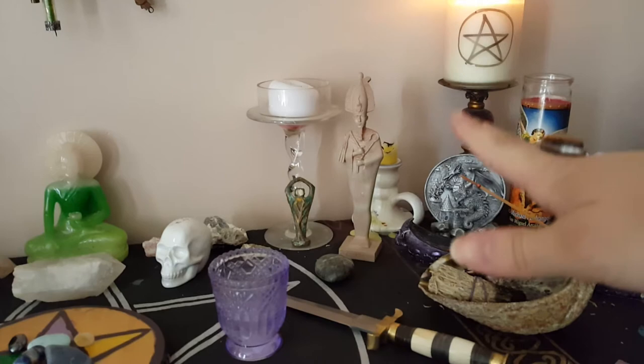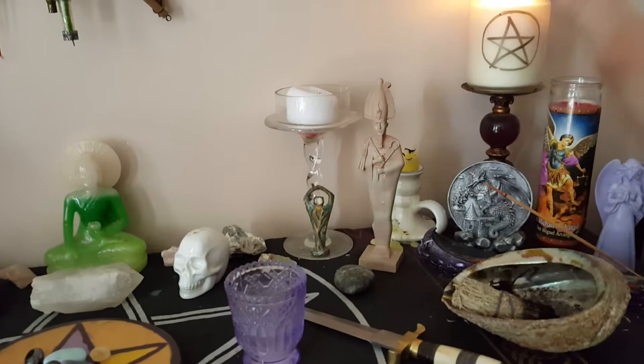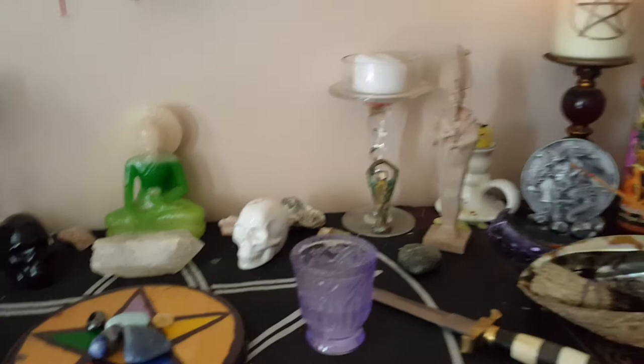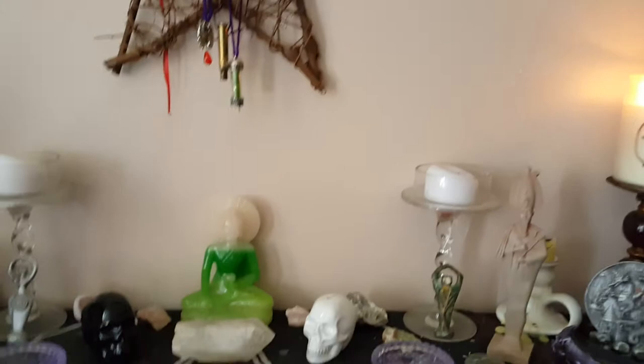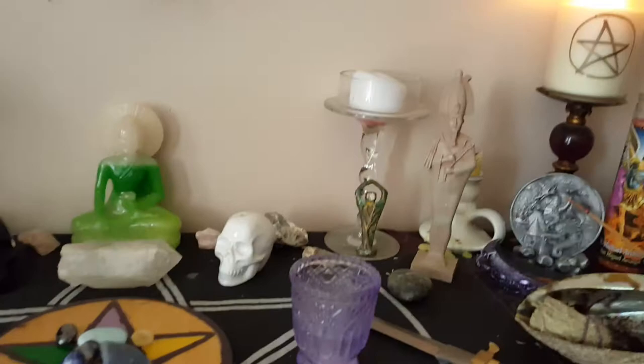My main god — my OG — is Osiris. He is the one I mostly pray to and work with right now. And then of course my bowl for water and salt when I cast a circle. For offerings, I don't leave those on the altar. After ritual, whatever offerings I give to the gods, I go take them outside, because I've made the mistake of leaving food at my altar before — which was disgusting and a disaster. So I always just take my offerings right outside right afterwards.